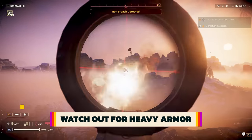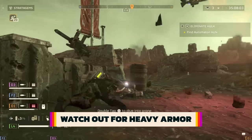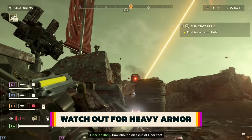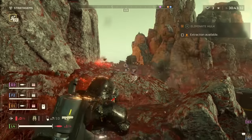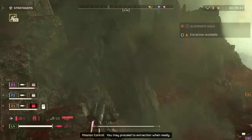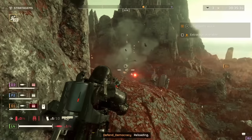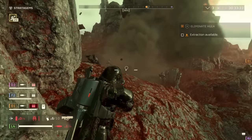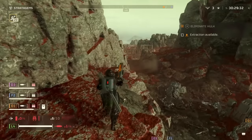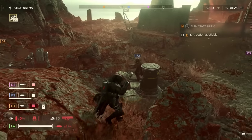Some enemy types are very bullet resistant. You're more likely to encounter these when fighting automatons, but some big bugs have the same resistance to regular weapons. If you shoot them even with a stratagem-dropped M43 machine gun, your bullets ricochet and may even be a danger to your fellow soldiers. To punch through, carry heavier weapons such as the autocannon. Probably don't wander into the automaton area without weapons that at least mildly penetrate armor.